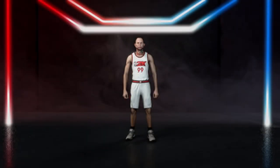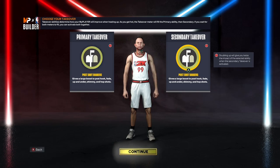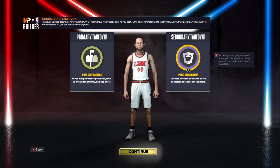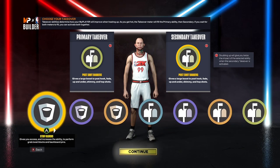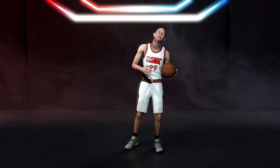Moving on to the takeovers: you can do both post-shot daggers, but it's your preference — it just gives you the double effect. I went with rim take, the purple one, because it's just like regular rim take and does the same thing. You can go with your preference, but I prefer rim take because double post take is useless to me.